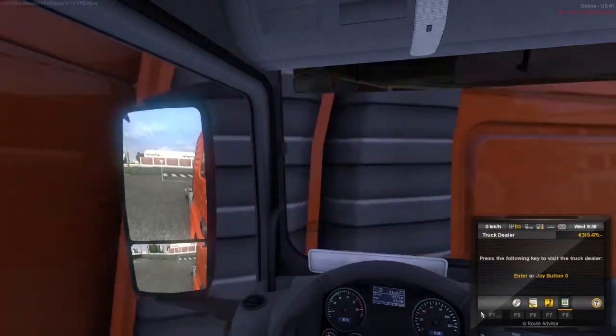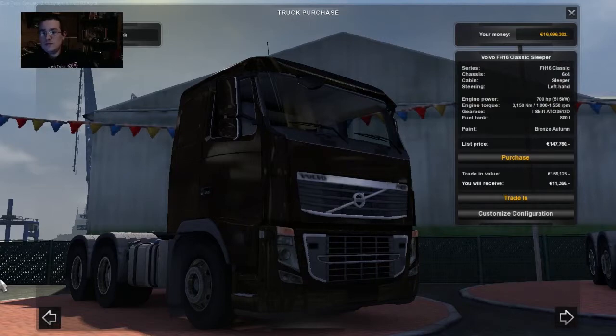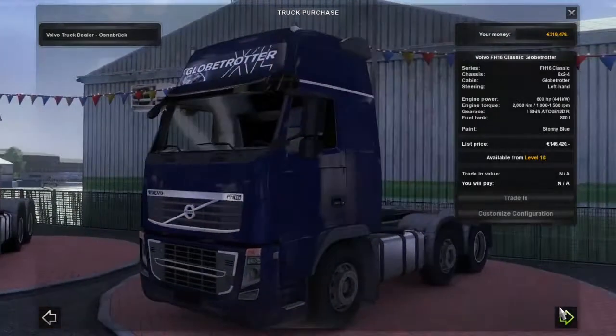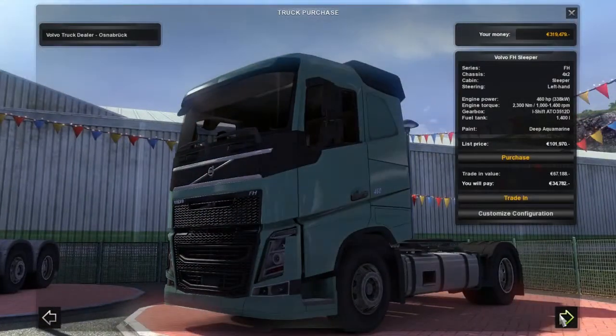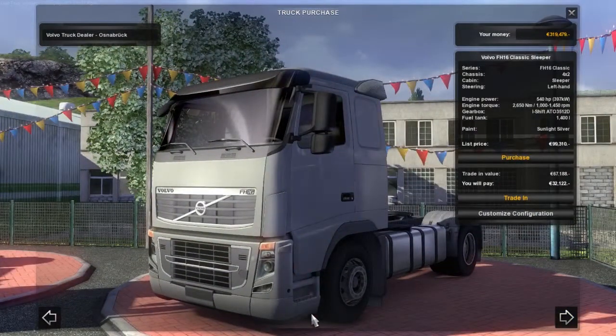Now it's time to get Jeffrey's very first good truck. Okay, here we go. We're looking at a wide array of pastels in black — hello there, this is the Volvo FH 16. Turn off your flashers, dude. I'm not able to purchase until level 14... level 10. We can indeed, we can indeed.